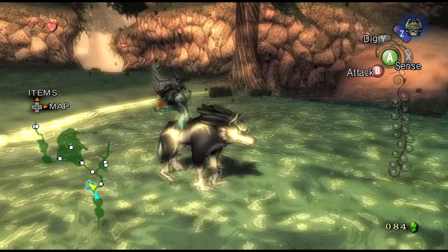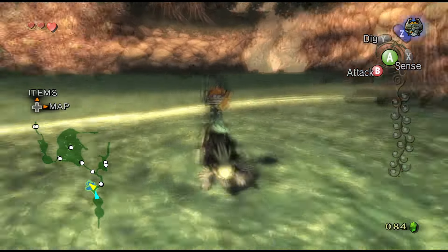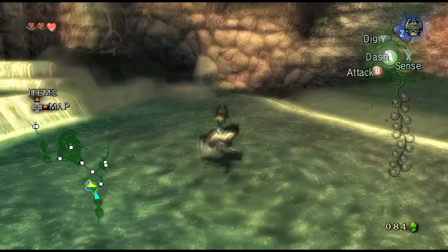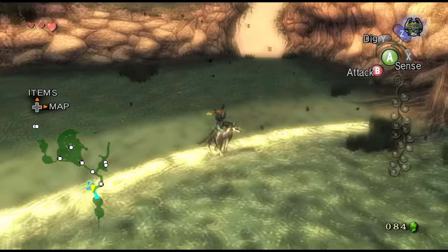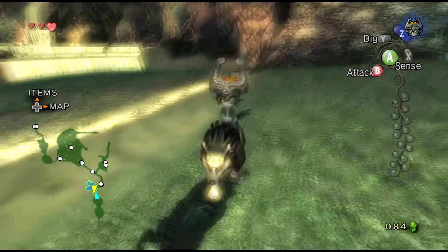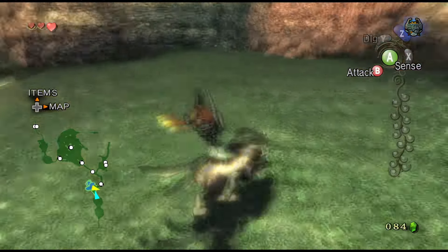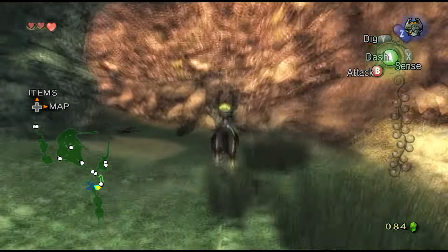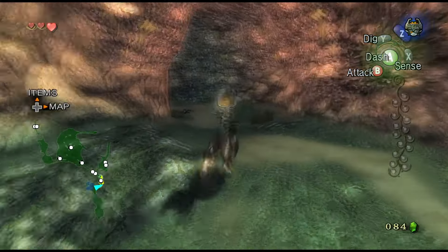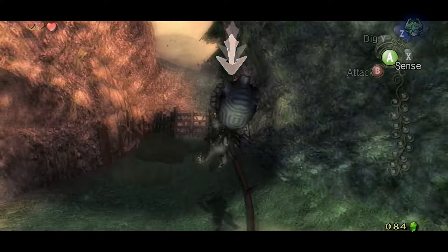Hello everyone, welcome back to more Twilight Princess. In the last episode we escaped Hyrule Castle, met Princess Zelda, then came back and got a sword and shield. But we can't use it because we haven't got thumbs — we're trying to get back to our human form. We need to track down these twilight bugs in order to make that happen.